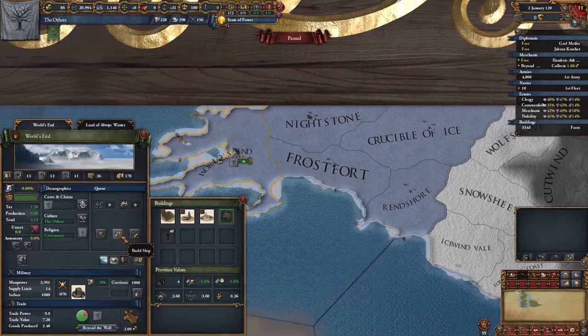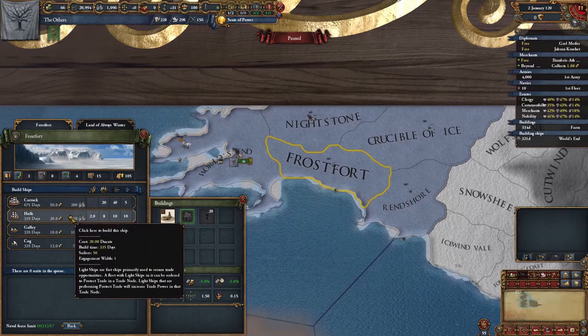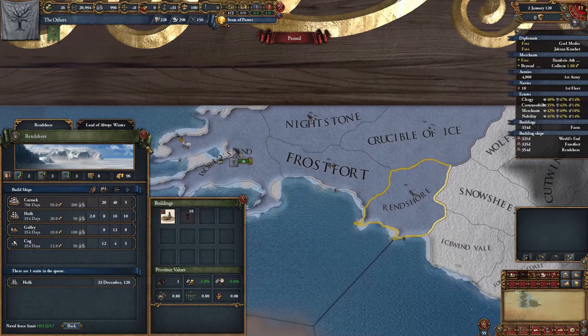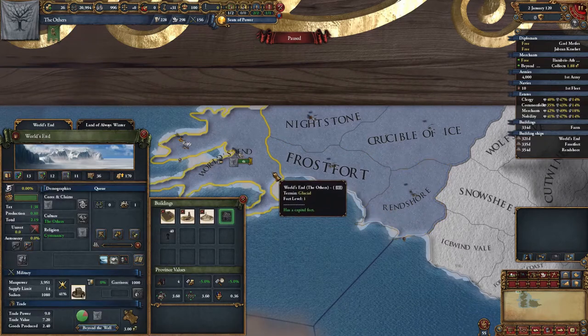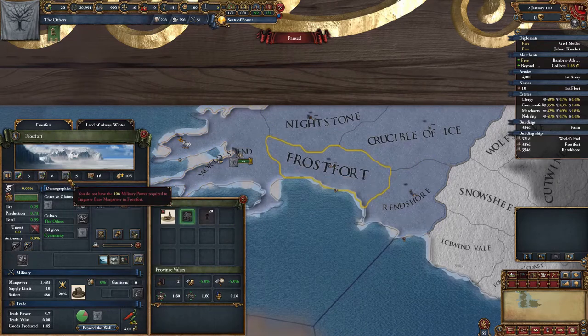Time for another round of shipbuilding, still making trade ships for now, but with plans to colonise down the coast beyond Icewind Vale. We will need more sailors and ports, so it makes sense to try and stop Grimmy from expanding northwards. If we can take full control of the western coast, it will put us in a strong position. One quick boost of manpower - always happy to get more recruits.